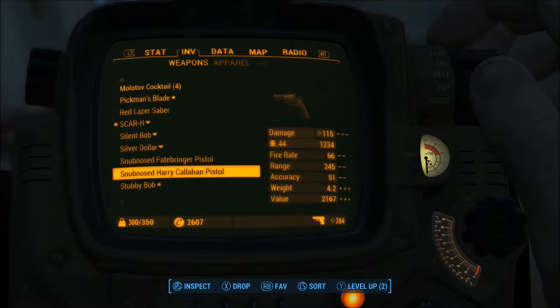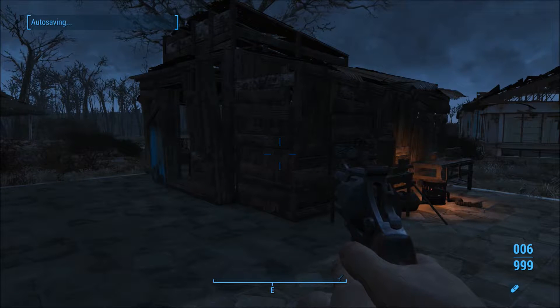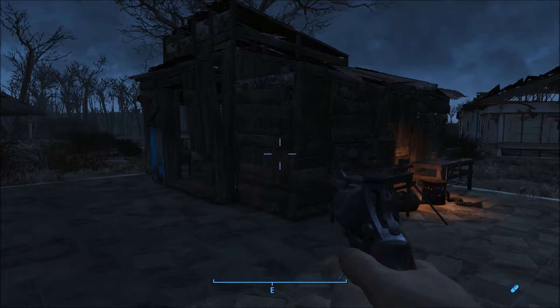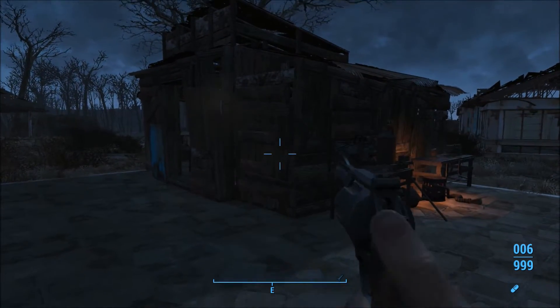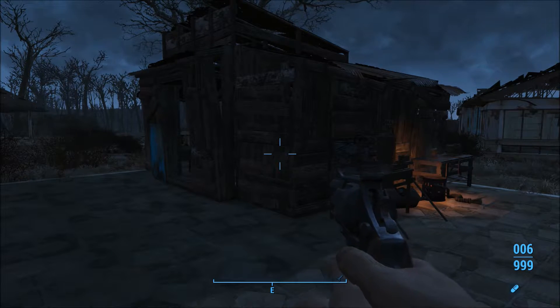Both of these have not been modified yet, so I will show off the modifications available. But first, the main difference between this weapon and the standard vanilla Fallout 4 .44 magnum: you are able to shoot all the rounds in the weapon without having to cock the hammer, and the fire rate is greatly increased.